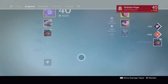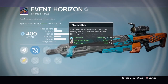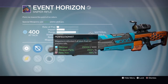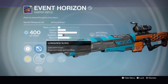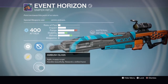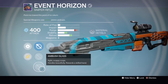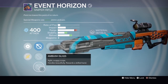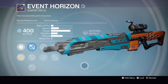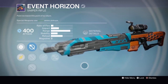Moving on — sniper rifle bounty gives an Event Horizon. Comes with Take a Knee, Explosive Rounds, Casket Mag, Perfectionist, Grenadier, Long View, Hawkeye, and Ambush. It's okay — I prefer the Ambush scope over Short Gaze even though it has less aim assist, I just like the way it feels. This will probably get junked since it's not a very good sniper overall and I've got better snipers.